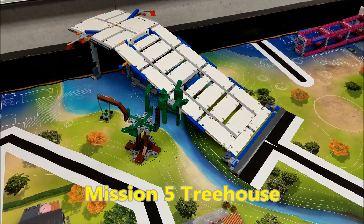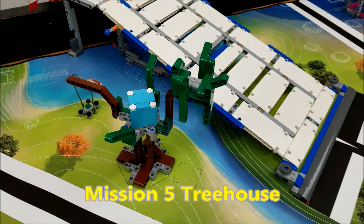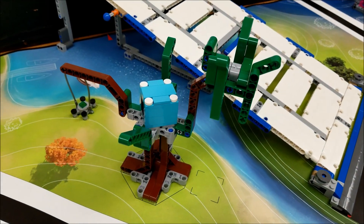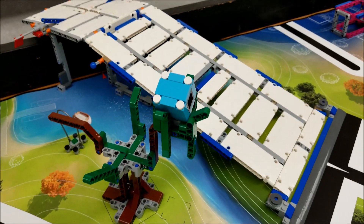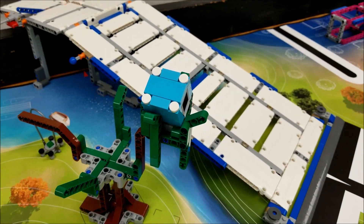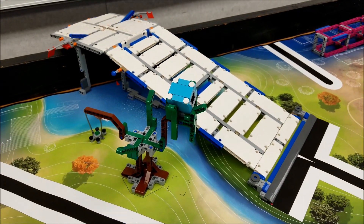Now let's get back to the video. Okay everybody, so here's our tree and here's the blue unit. If we can get the blue unit to be in the large branches, that's going to be worth 10 points. If we can get it to be in the smaller branches up at the top, that's going to be worth 15 points. So let's go ahead and see the robot do both of these.